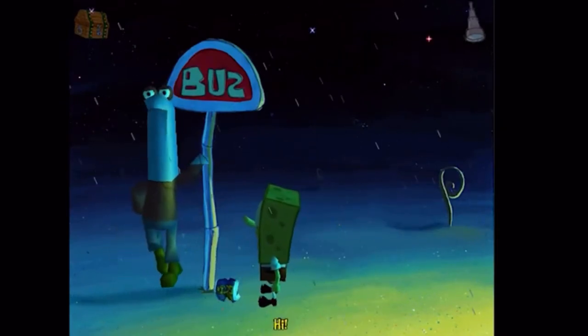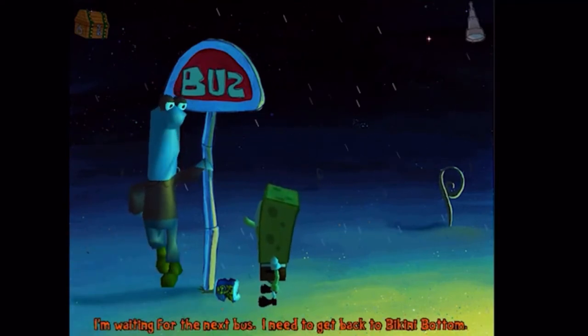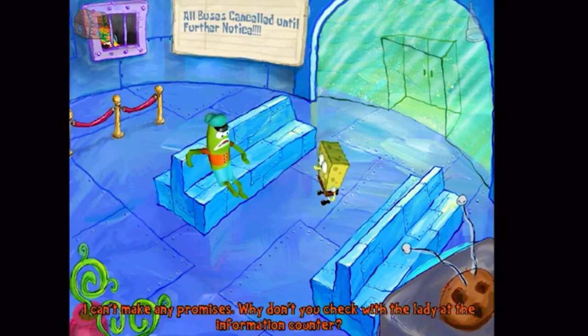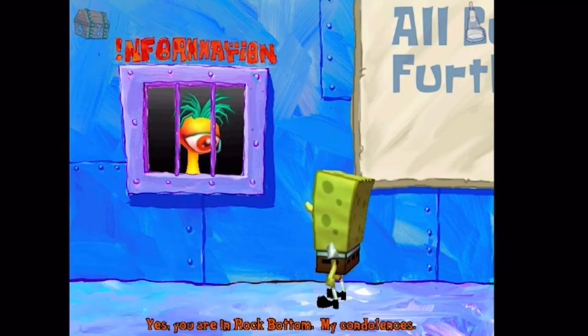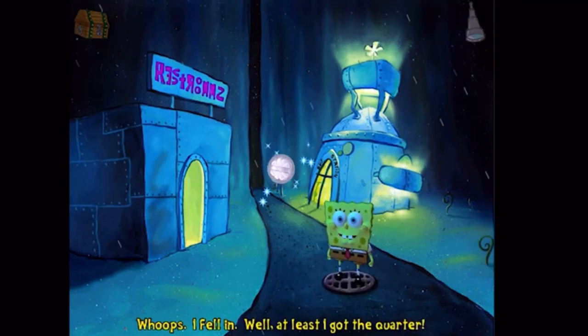Outside, you see a guy kicking a can who blames the inclement weather on a wizard named Marlin, who many people mention throughout the level. You steal his can and run away. Inside the bus stop, Patrick ran off somewhere, but the bus driver is staying on the couch watching a parody of CHiPs called Chimps. The bus routes are canceled because of the storm, so you ask the receptionist about the sights to see. She refuses to tell you until you get her a kelp bar, which is a fireable offense for a receptionist. You go outside and use the bathroom, but in a moment of hilarity, you find a quarter in the sewer.